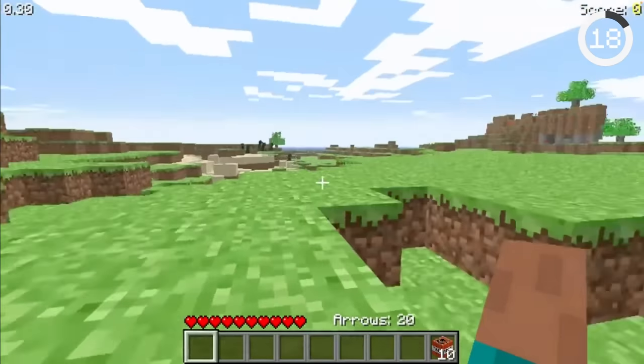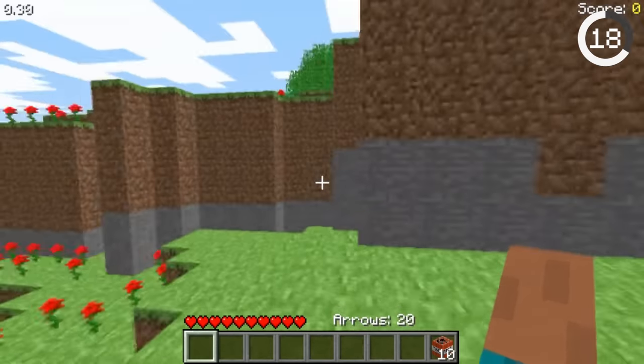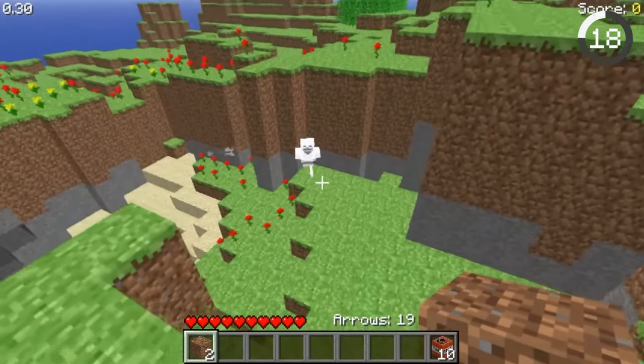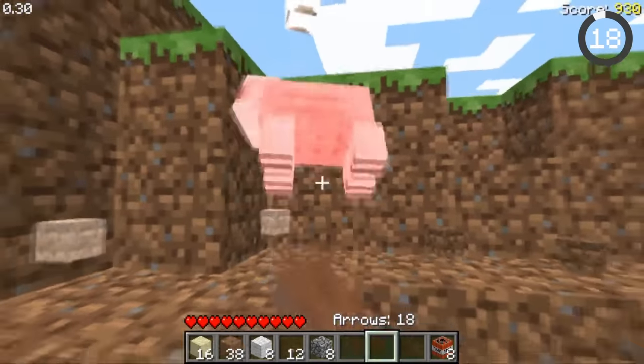Minecraft had a secret version called Survival Test. This was the first version of Survival Mode and it had a lot of strange features. In this version, items stacked up to 99, mobs spawned with plate armor, and pigs dropped mushrooms.